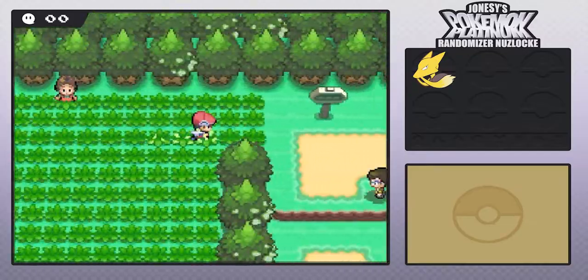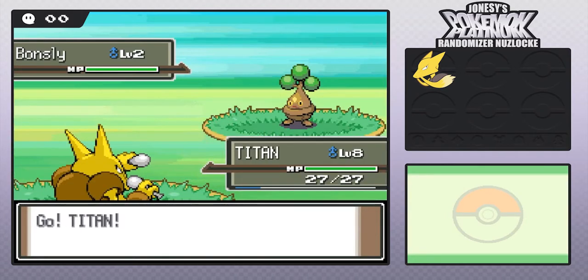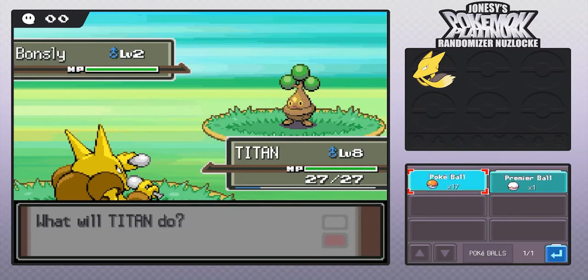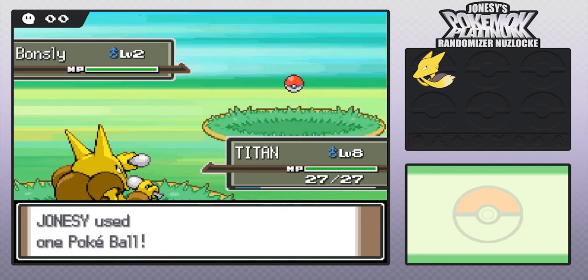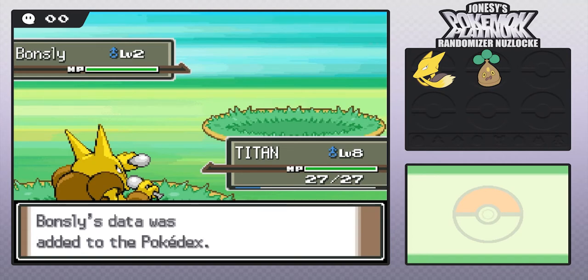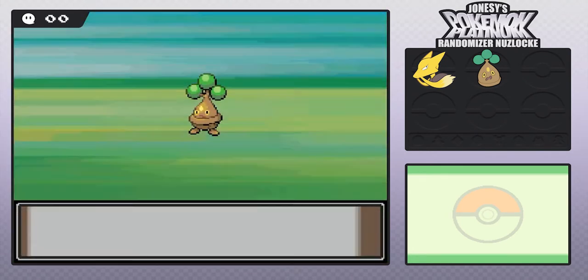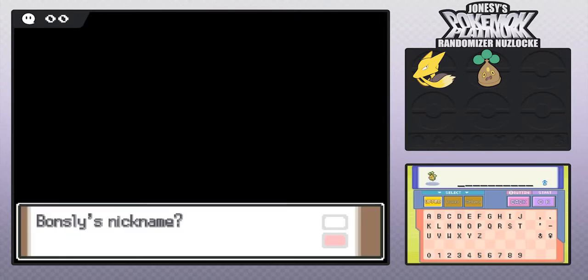We do get an encounter over here on Route 201 though. What is our encounter going to be? Bonsly! Okay - one hell of a trade, Garchomp for Bonsly. Let's just try chucking a ball at it. Okay, we caught the Bonsly! Does anyone have Bonsly claimed? No one has it. So let's name this after another recent subscriber - we'll name it Tony.